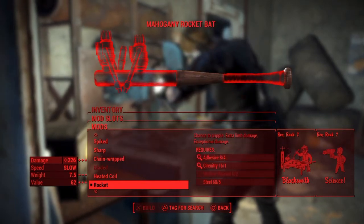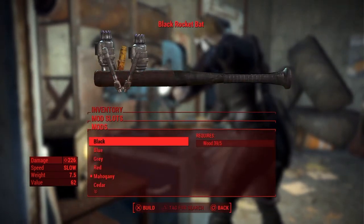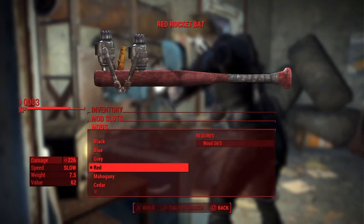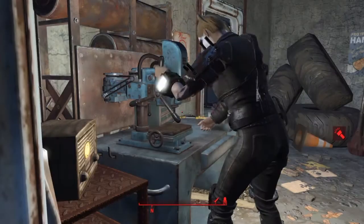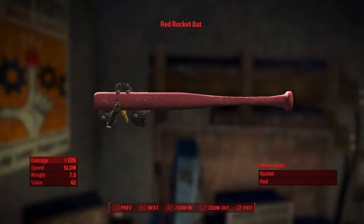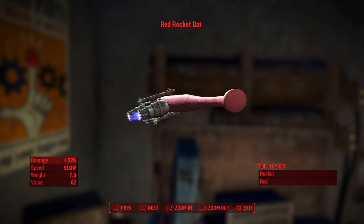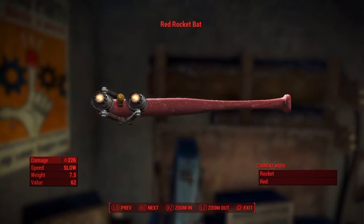If you can't find a baseball bat, you may be able to find one outside of Diamond City off of a dead Diamond City guard. You will also want to paint the bat red, and it will change the name to the Red Rocket Bat — you see what I did there. Looks pretty sick, looks pretty legit if I do say so myself.